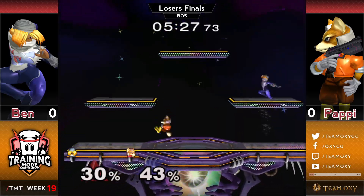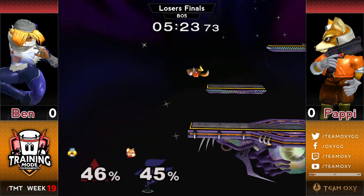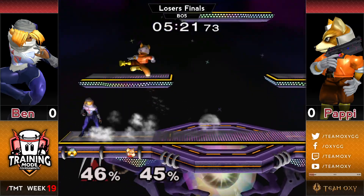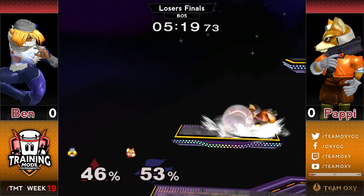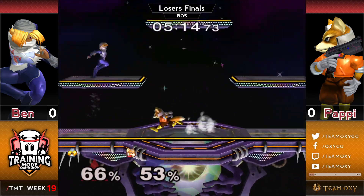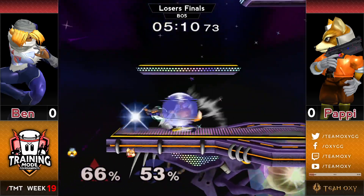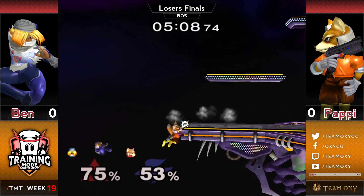Ben sort of setting up camp on the side platform a little bit, trying to bait Poppy in. Poppy being pretty conservative with his approach there. He could find a shine here — he doesn't quite get it. Great opening from Poppy there. He gets the full overshoot grab, not able to find much more off of it. Big read, big potential payoff, but without getting the punish, it's just pretty bad.